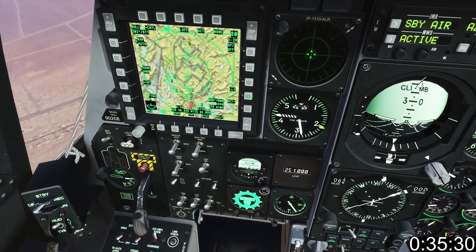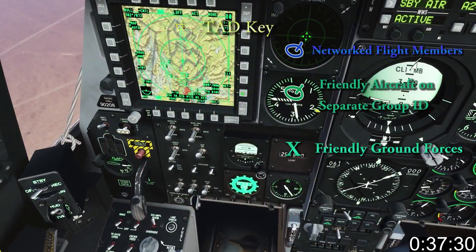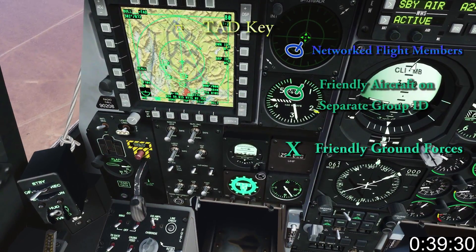The LL button switches between latitude/longitude and MGRS. The NET button allows you to set up communication between aircraft.